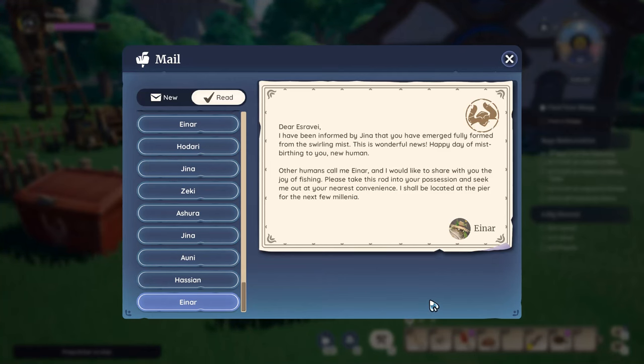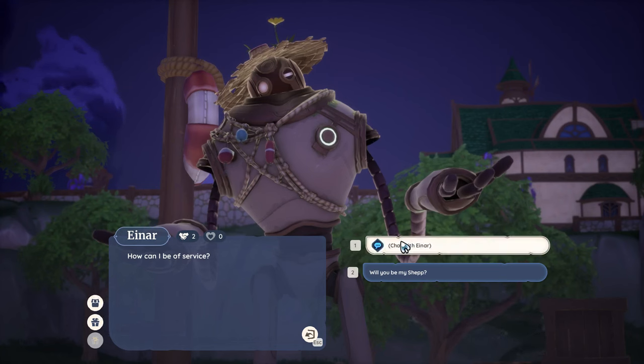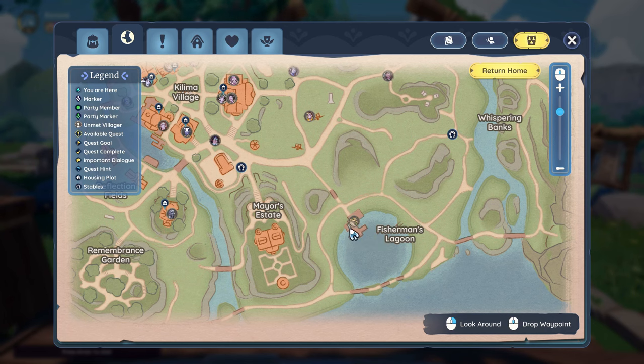To start off, you get a makeshift fishing rod in the mail on your first day in Paleo. The mail is sent by Einar, who will be the fishing NPC for the game, and he is generally found at the fishing docks.